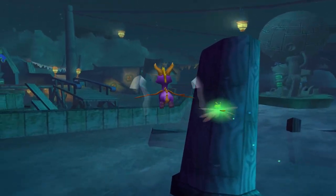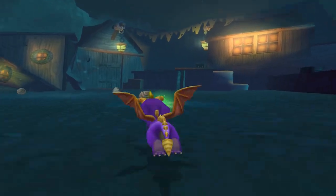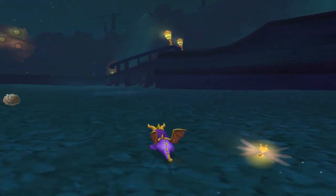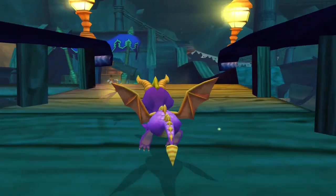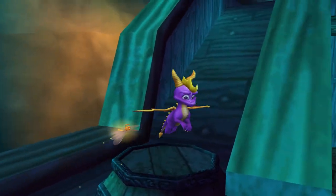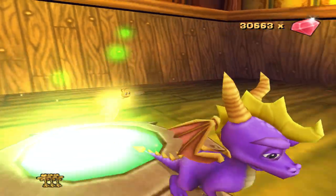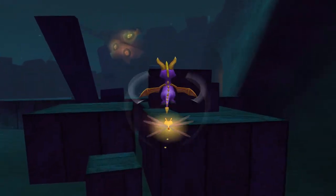A lot of the hits you take in this game aren't even because of skill - it's just awkward because of the angling of everything. We're also still missing the dark gem, but I have a feeling it's gonna be at the very end of that hallway up there. This zone just feels empty. There are very few enemies, and when you do fight them, they're all clustered together.